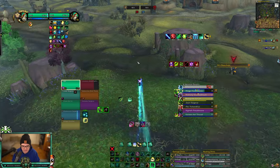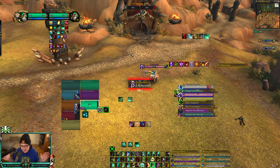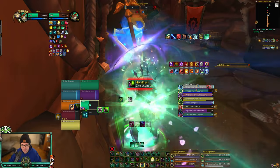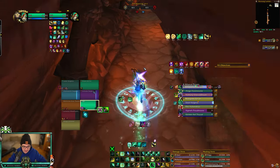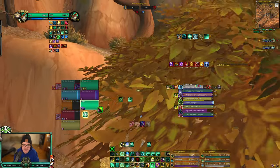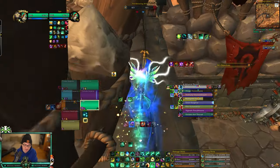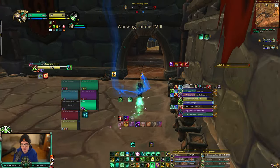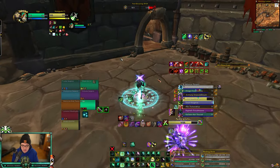Warsong Gulch uses the same strategy as Twin Peaks. First to three caps wins; if you tie, whoever capped the flag last wins. The only true tie is 0-0. Same setup: offense, defense, flag carrier. As a Mistweaver or Preservation Evoker flag carrying, you want a rogue or warrior with you; maybe a warlock if you're really cautious. Everyone else should commit to killing the enemy flag carrier ASAP. Try to force their cooldowns, mobility, and trinket, then kill them in a stun from a rogue, feral druid, or Mighty Bash. Always try to CC healers when going for the kill.